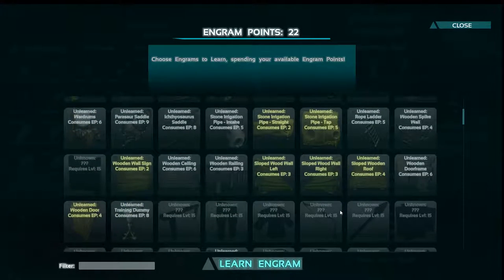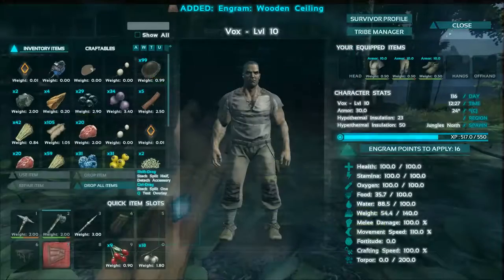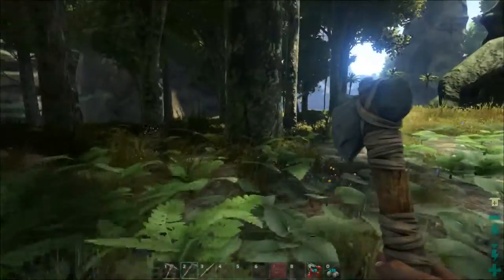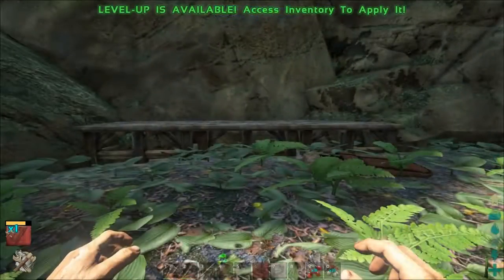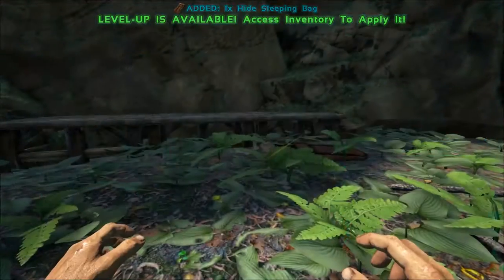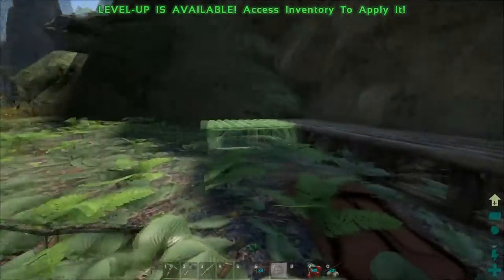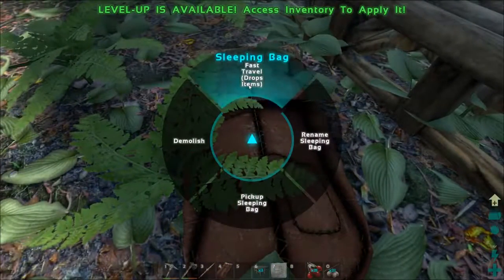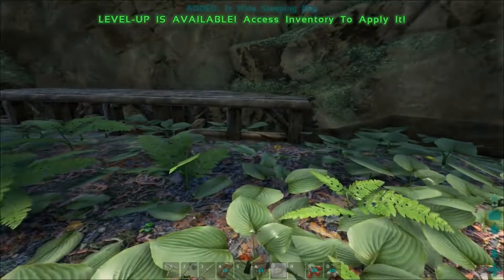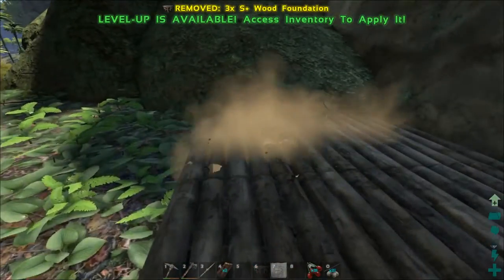Look at all the stuff we can learn already. We don't really need that because we're going to use the other one. We'll just have to gather more. We are back with the necessaries — three more foundations. I thought I wouldn't be able to place one there because of the sleeping bag, but I can. You can pick up the sleeping bag — I didn't know that! Can't have too many sleeping bags.